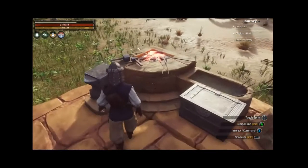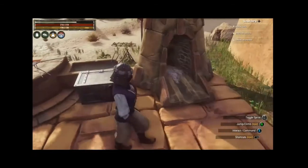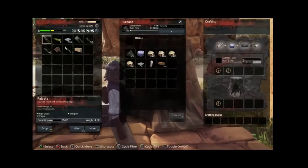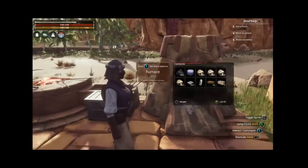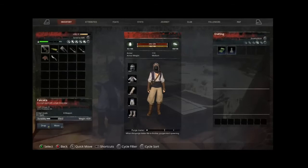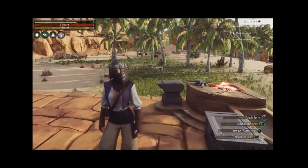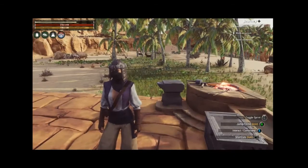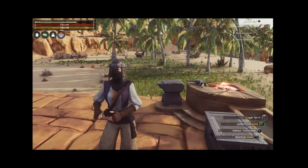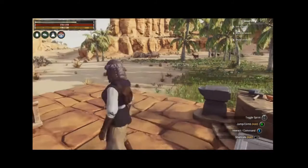You might actually hear my kids in the background — they're playing, not fighting for a change. So we're actually going to change this up a little bit and make our base into kind of an L-shape, with a place for our sepulcher. It's going to be compact, not your typical box shape. Let's crack those knuckles and do this.